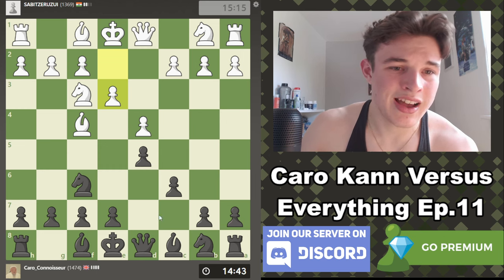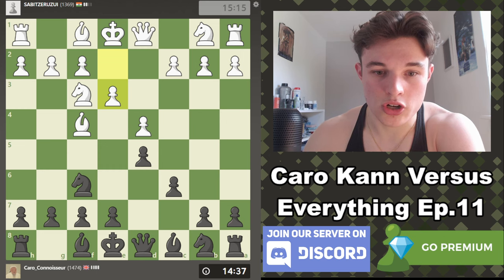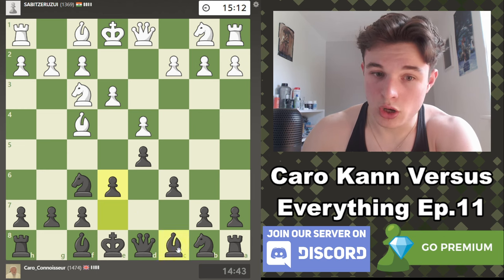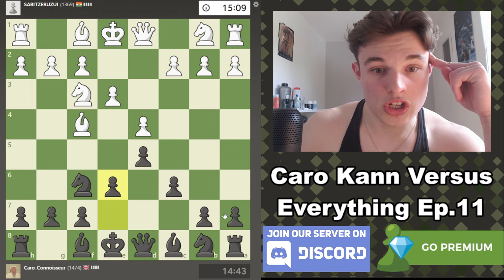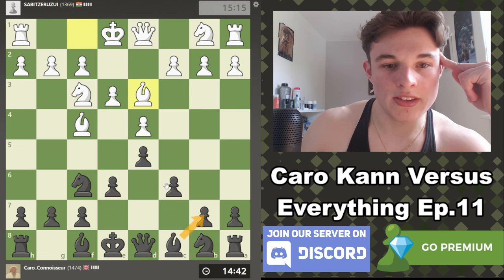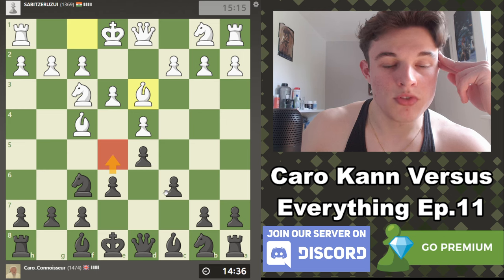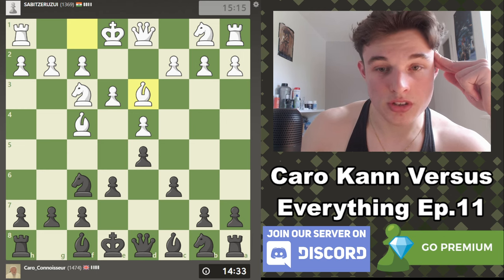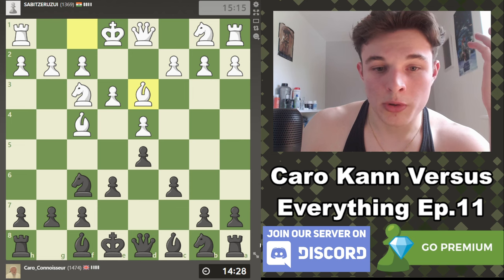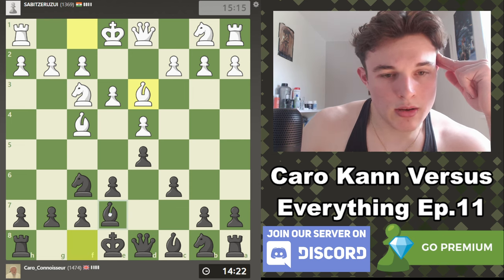My opponent goes e3. I don't really want to bring my bishop out to be honest. I tend to play a more semi-Slav structure, which means that unlike the Karo I'm going to play e6, which yes locks my bishop in. But there is a good chance in the future that I play moves like b5, bishop b7, c5 and develop the bishop this way, or eventually try to play e5 to release the bishop at a future date.